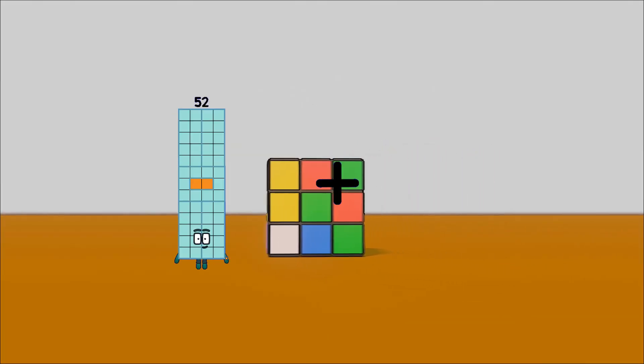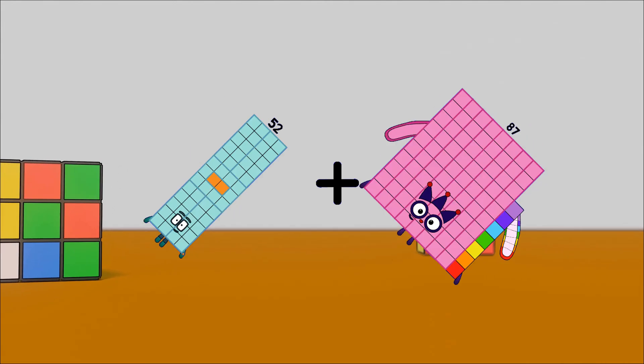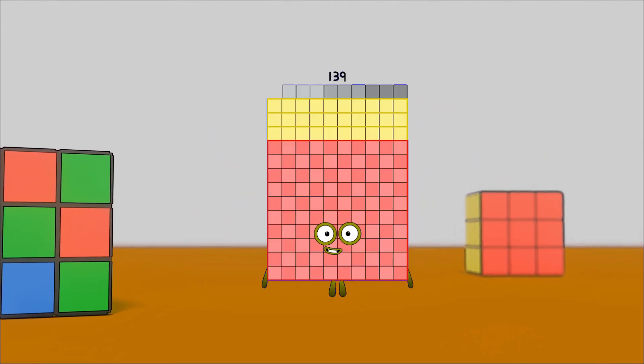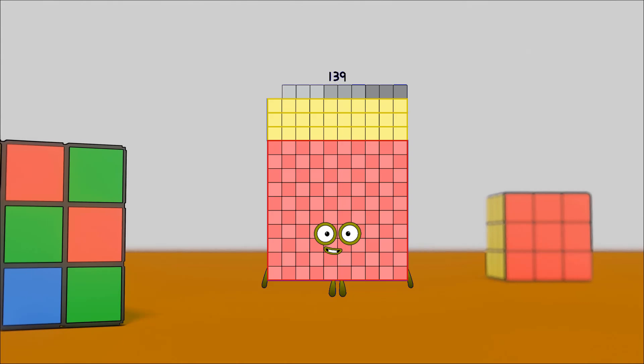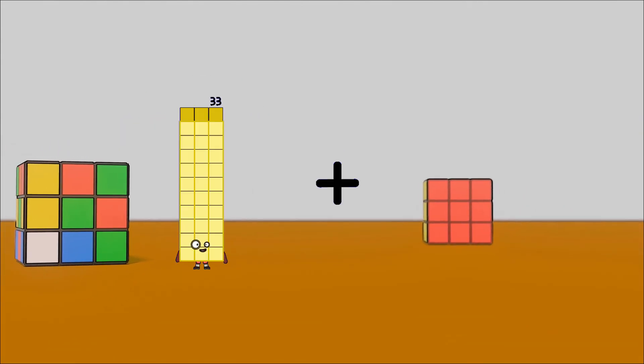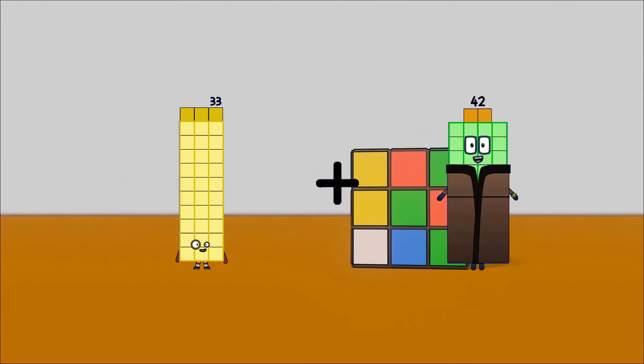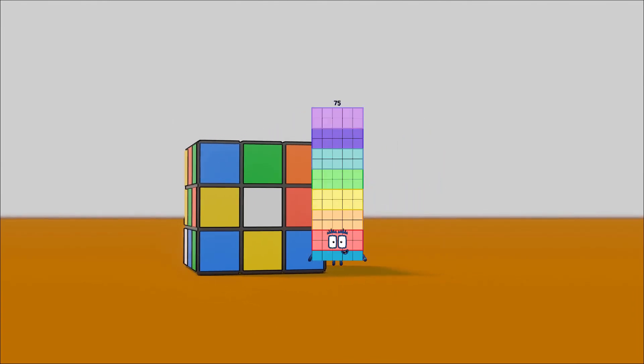52 plus 87 equals 139. 33 plus 42 equals 75.